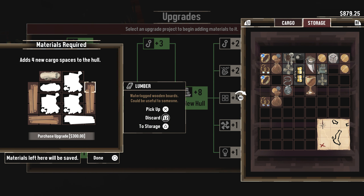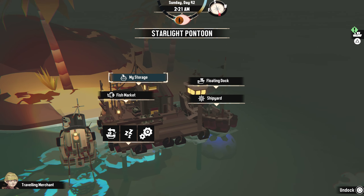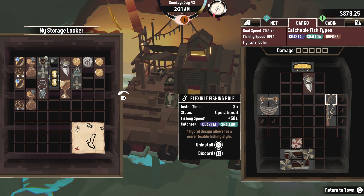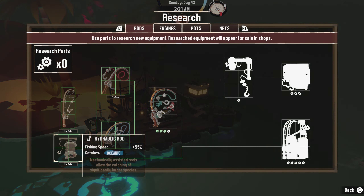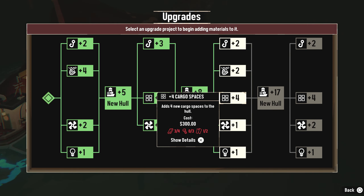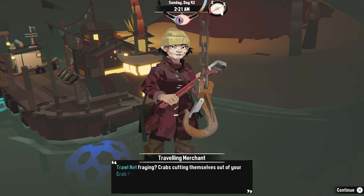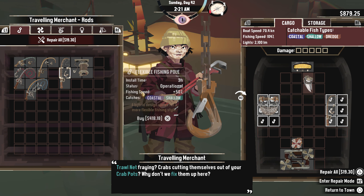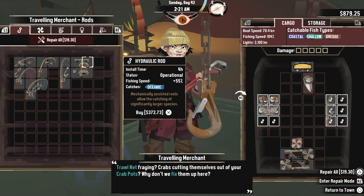Okay, so now what can we get? I don't think we have anything that's coastal. Yeah, I don't think we can catch anything that's coastal and shallow. I don't think we have any research parts — we're one away from getting that. Is there anything she sells that we can afford? Shallow volcanic, shallow, coastal — well, this is oceanic. We'd have to probably put it where our troll net is. It costs 375 — let's do it.